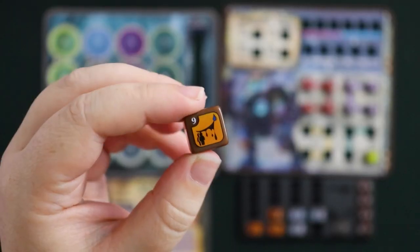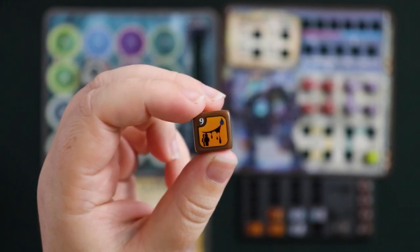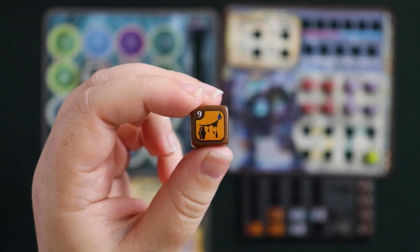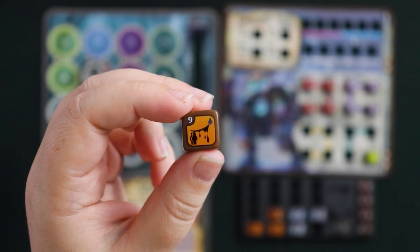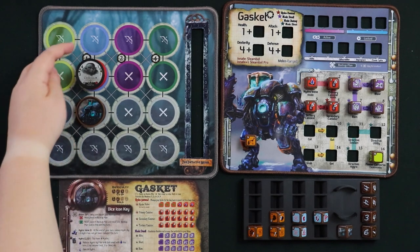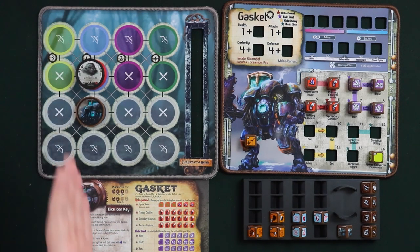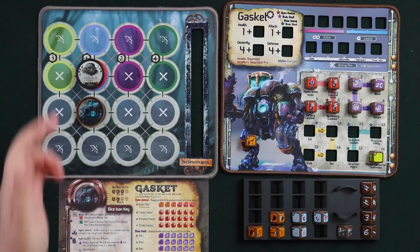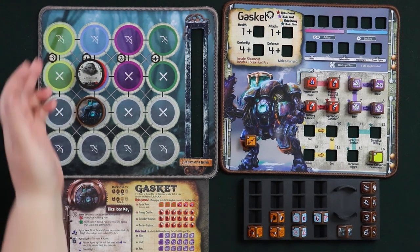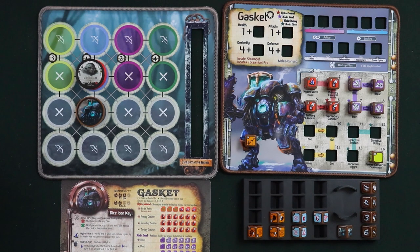Cut is a brutal skill. Most die faces look nearly identical — they all apply a bleed effect to an adjacent unit. There is one bone side. What makes Cut especially powerful is the small people symbol: Cut doesn't just bleed the adjacent unit, it also bleeds the unit directly behind that target. So Gasket can apply bleed to two units in a row in the direction it's cutting. Be careful — Cut doesn't distinguish between friends and enemies, so a gear lock behind the baddie will also be cut.